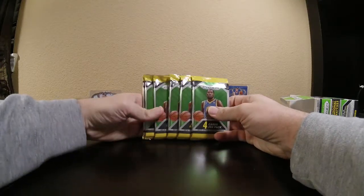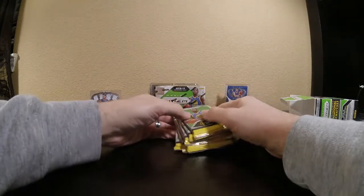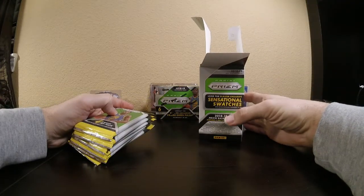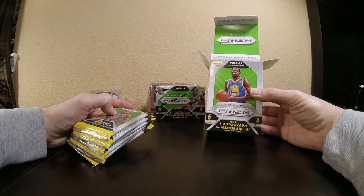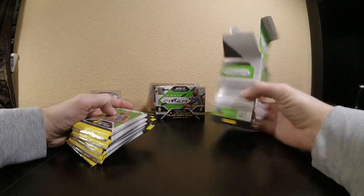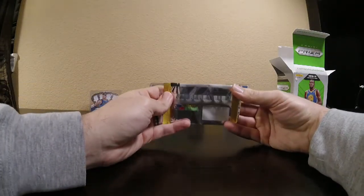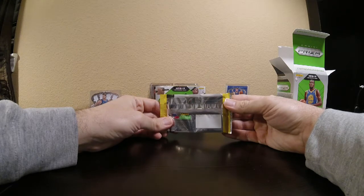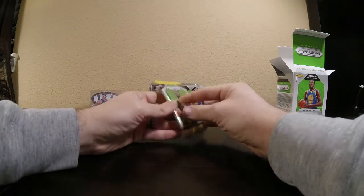In each blaster, there's six packs, four cards per pack. What we're looking for in this specific product: blaster-exclusive sensational swatches, silver prisms. On average, each blaster has one autograph or memorabilia. From reading the odds, you can get green pulsars, silver prisms, any number of prisms, mostly green, red wave. The rarest is going to be the green pulsar.